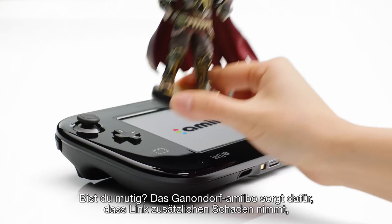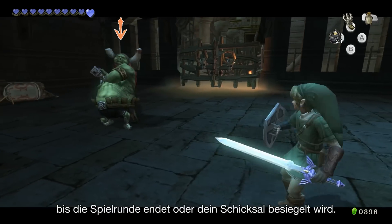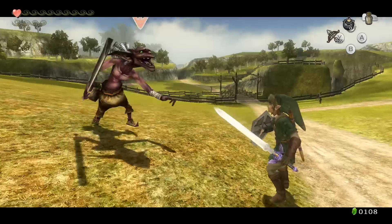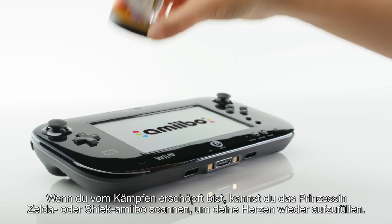Ready to test your mettle? Tap the Ganondorf Amiibo and Link will take extra damage until your play session ends. Or you do. And should you falter, tap the Princess Zelda or Sheik Amiibo to restore hearts.